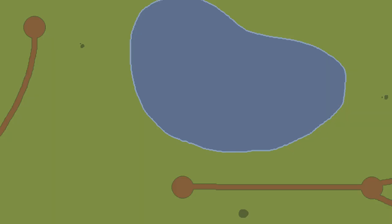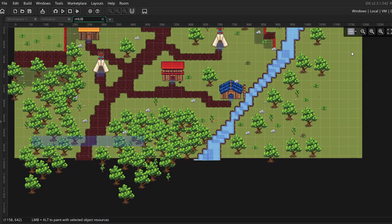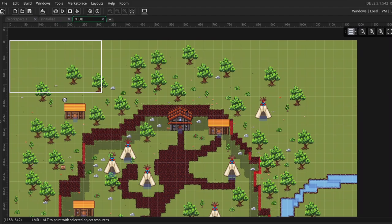I started designing some new tilesets — as you may remember from the previous test room, I had manually created all of the paths and water, however this was extremely frustrating when it came to level designing. Game Maker has a built-in room editor, so instead we decided the best approach was to create tilesets for the paths, water, and cliff edges. I played around a bit trying to find a unique style for my rocky paths, and we threw everything into an auto-tiler in Game Maker — and just like that we can start creating maps.